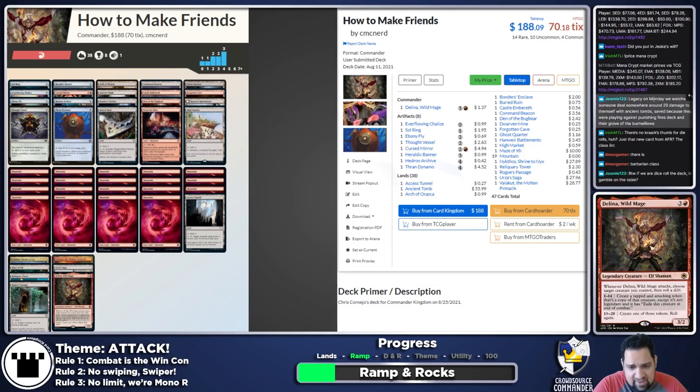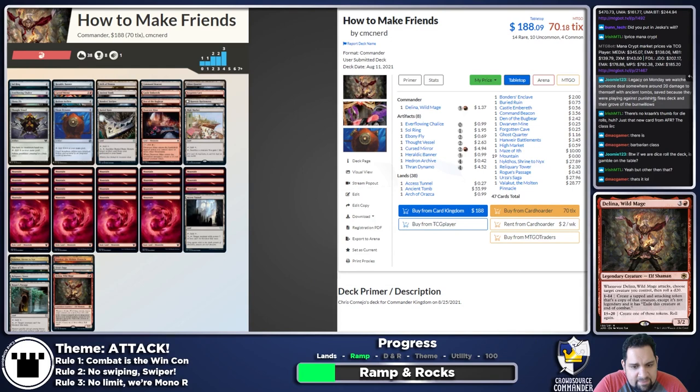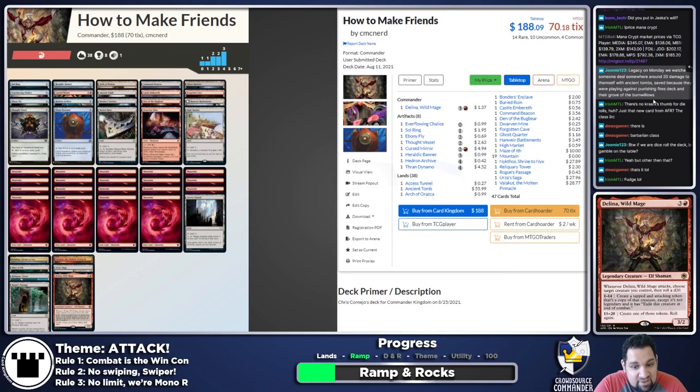Barbarian Class is definitely going into the deck. Gamble is not not on the table — I'd be willing to throw it in as a sort of sub-theme. I should probably eventually pull the trigger and buy a Dockside Extortionist — this might be the deck I finally do it. I've been avoiding it because it's expensive, but we're mono-red, so if not now, when? Maybe. We're at 48 cards total so far, which is pretty good — that takes care of our mana and a bunch of utility.